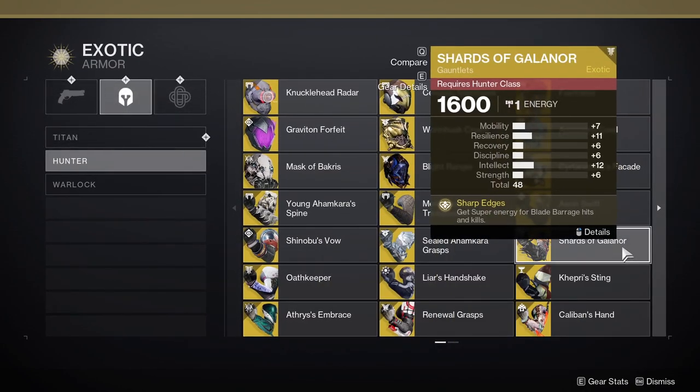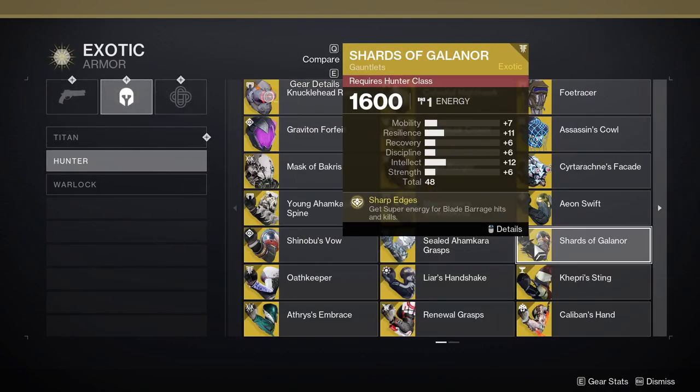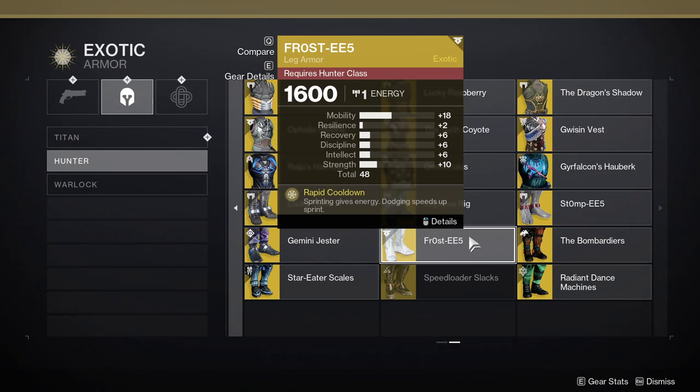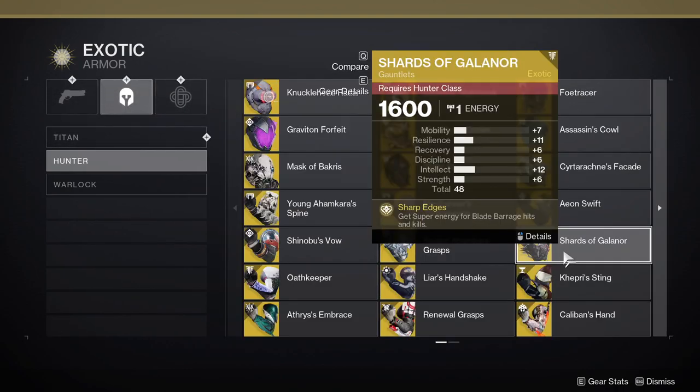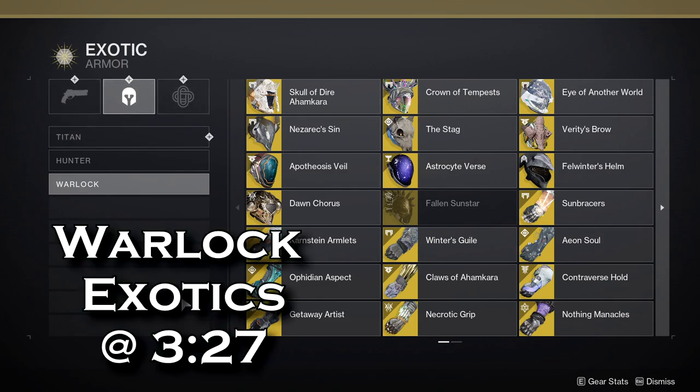For Hunters, I recommend Shards of Galanor, Caliban's Hand, or Frosties. Shards of Galanor gives you super energy for landing Blade Barrage knives, so it will potentially let you use multiple supers on the boss. Caliban's Hand is great for add clear — if you get a kill with a proximity knife, it creates a Solar Ignition. This exotic is very fun to use, and if you haven't tried it yet, I highly recommend it. Frosties will give you high ability regeneration while sprinting, which will help you spam your Firebolt Grenades. My top pick is Shards of Galanor, as it will let you spam Blade Barrages, giving you the fastest clears.